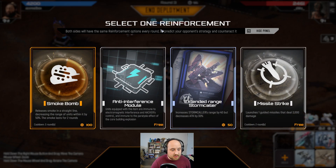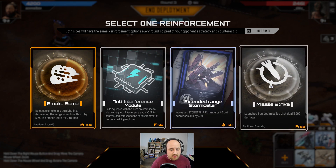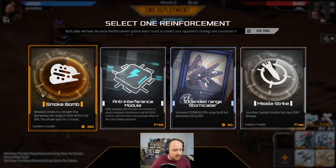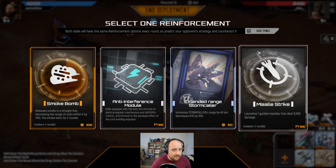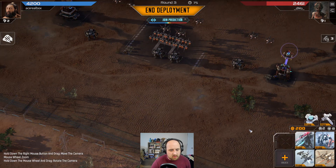Extended range on stormcallers is interesting, but we don't have any stormcallers. Missile strike — it's every two turns. It's not one I pick very often. Cool down three rounds, put smoke for several rounds. Let's go with the smoke bomb.